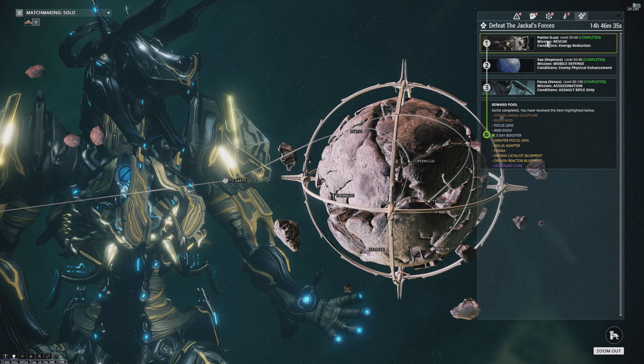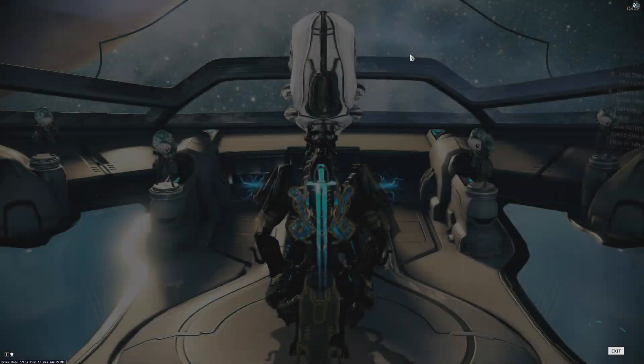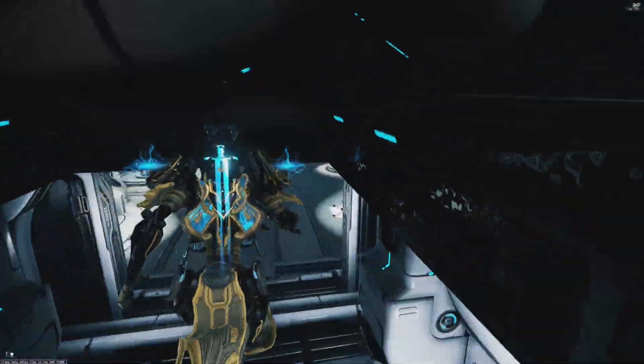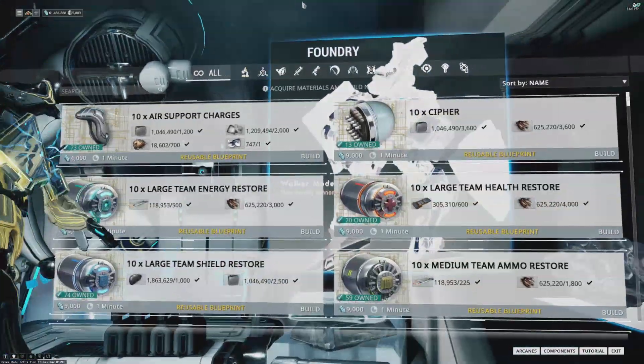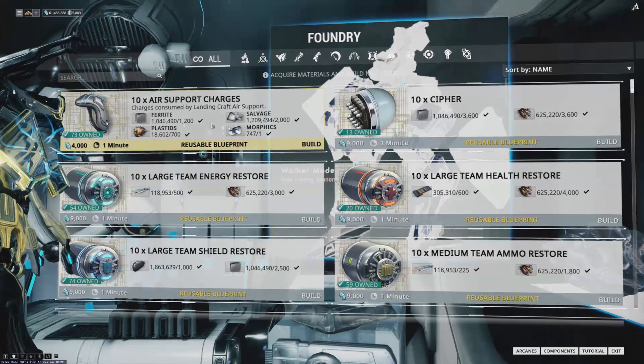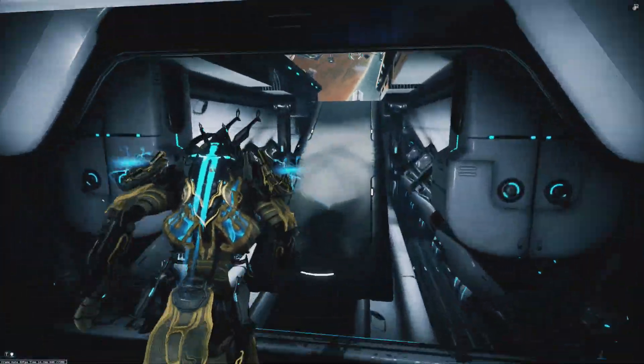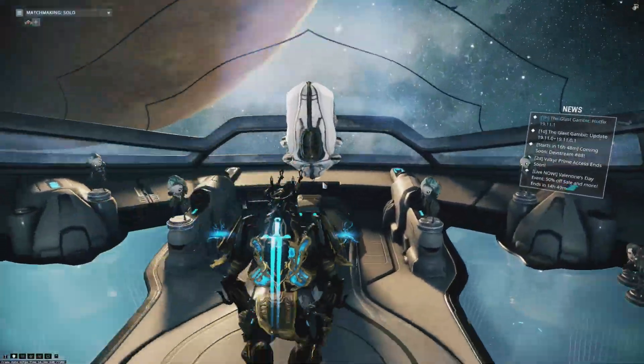Before we get started, if you're having trouble with this I would very much suggest you equip your Liset if you don't already have it equipped, and then make some air support charges. You should already have these as a blueprint — they're generally kind of cheap, like 10 of them is pretty much a drop in the bucket in the grand scheme of things if you're going to need them every once in a while.